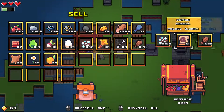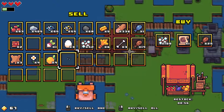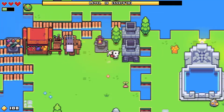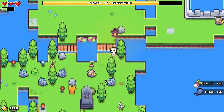What are you selling? You've got fiber, cooked fish, and a demon scroll. Okay, here — have some slime.